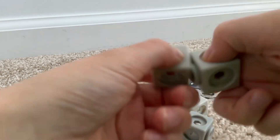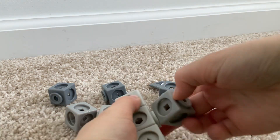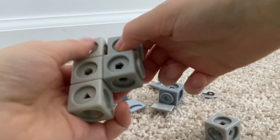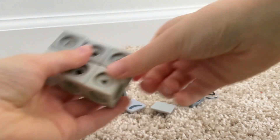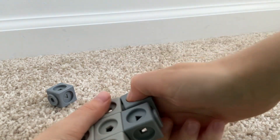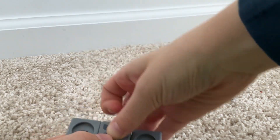First, we need a wider gray block. And we'll put this darker one on. And we'll put this darker one on. And we'll put nine states on.